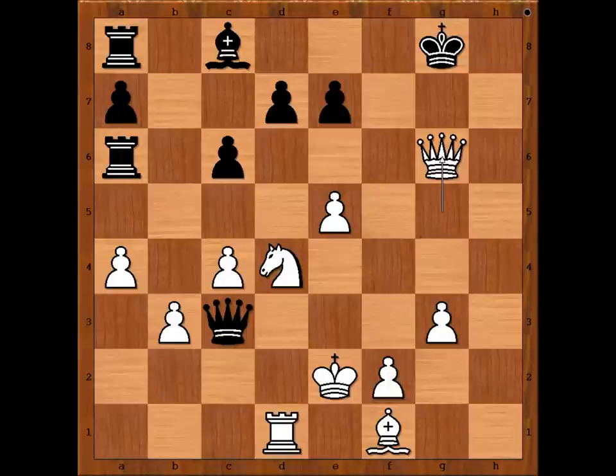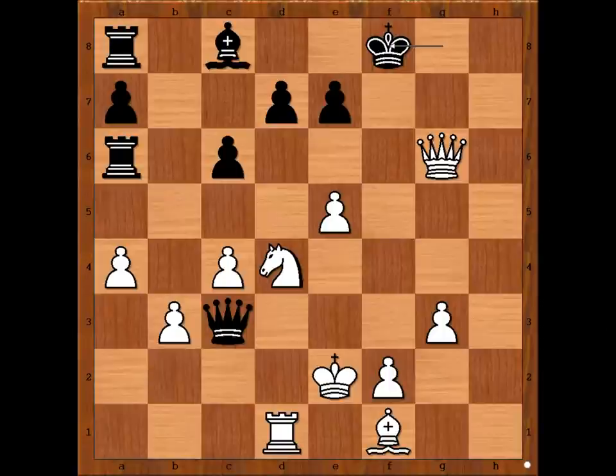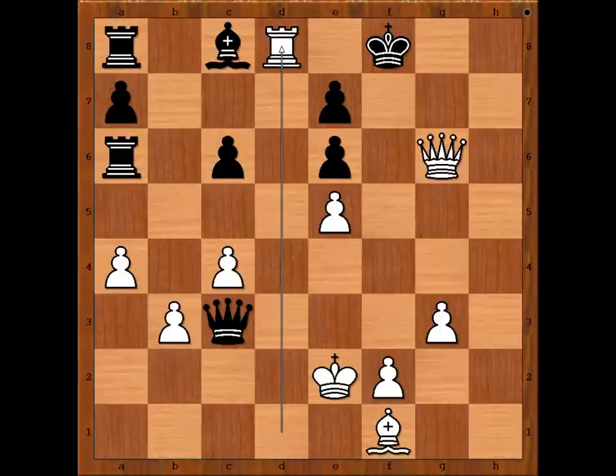Queen takes on g6, check. King to f8, White to move. White played a move and Black resigned. Please pause and find the winning move that White played in this position. What did you find? Mark Temanow played Knight to e6, check. Black resigned in view of this continuation: pawn takes Knight, and then Rook to d8, check, mate.